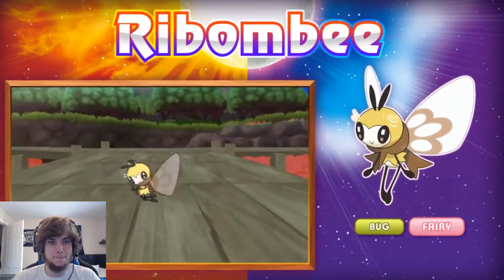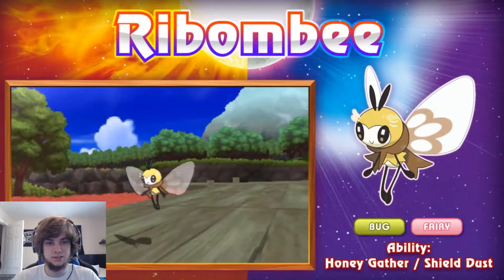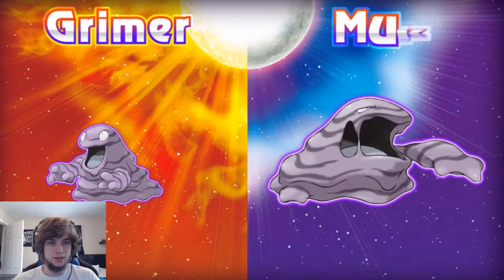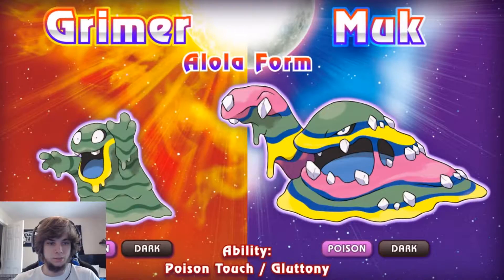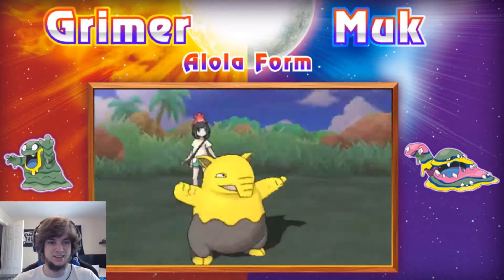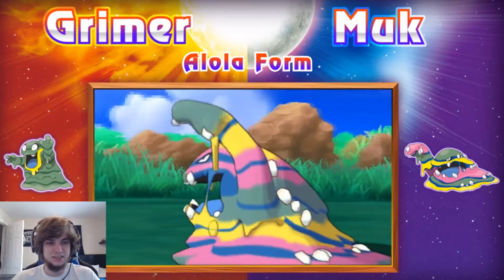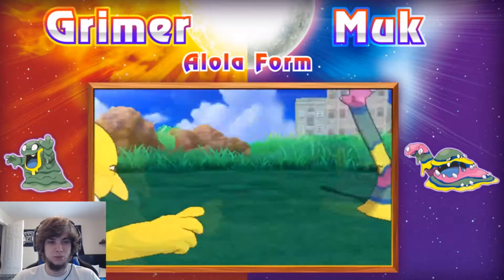Cutiefly evolves to Ribombee — Bug/Fairy with Honey Gather and Shield Dust. Then we got Alolan Grimer and Alolan Muk. They're Poison/Dark. I really don't like Grimer's design — it looks like he's got some honey mustard on his mouth or something. Alolan Muk looks pretty cool though — I like the oil slick rainbow colors.